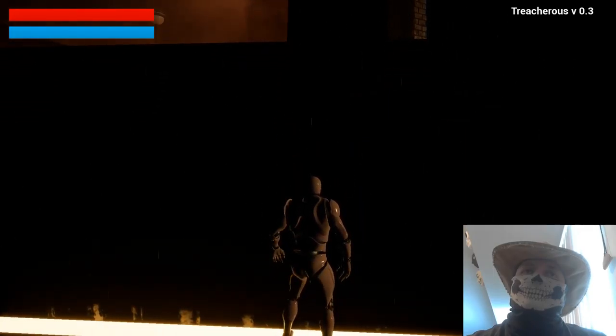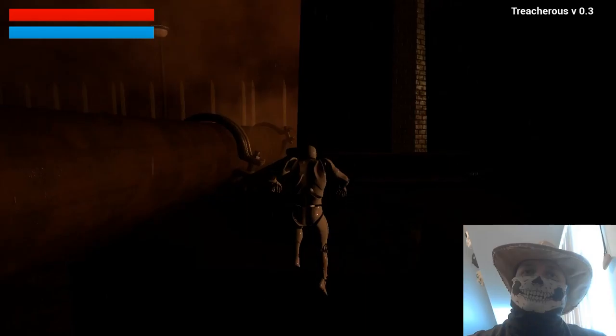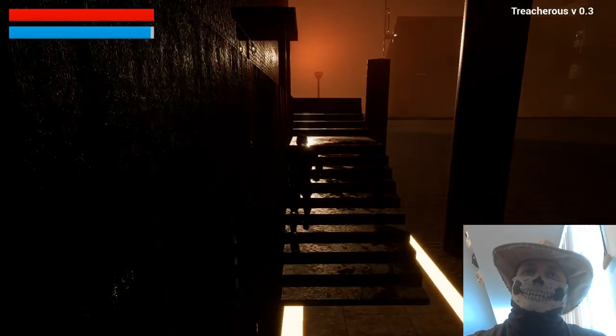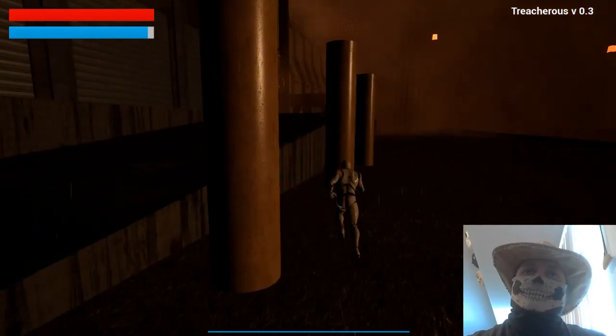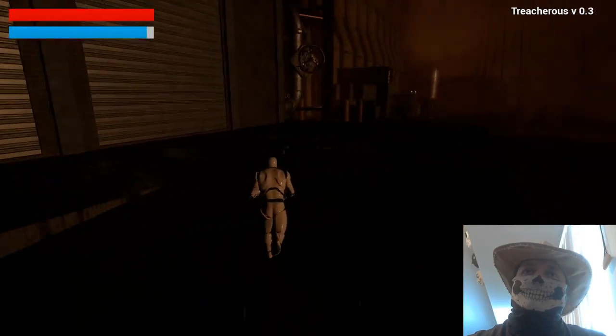Now I can hit X to drop off ledges and grab onto ledges. What was that out there? If I had that, that messes with my endurance. Some things drain your endurance. Oh god, see how fast I run? Using sprinting got nothing on me, baby.